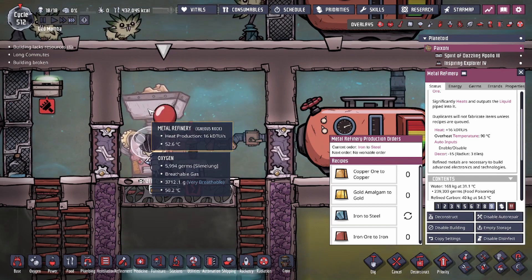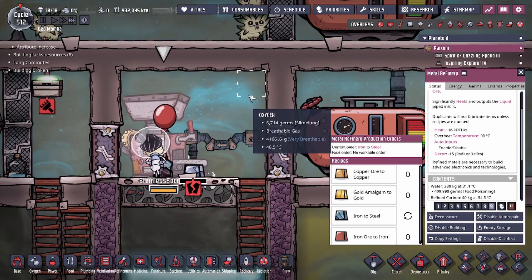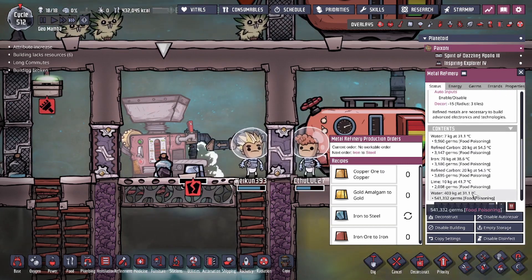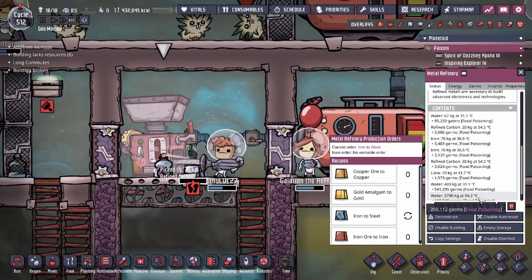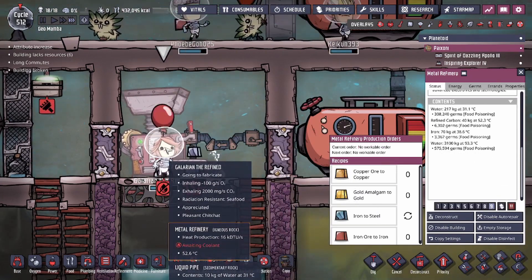But the Metal Refinery building is going to start generating heat, so I will say watch out for that. But this has been the Metal Refinery cheat strat. As you can see, this is going up to 2700 kilograms and this is never going to have a limit as long as you have water to input — this is always going to work.